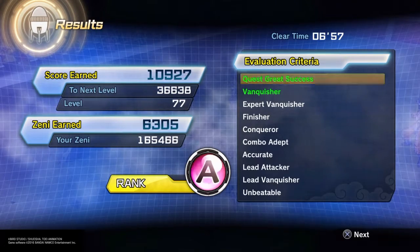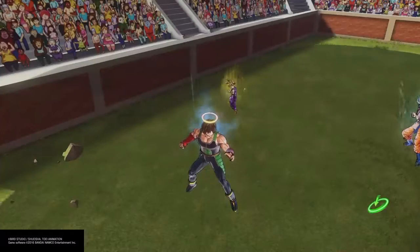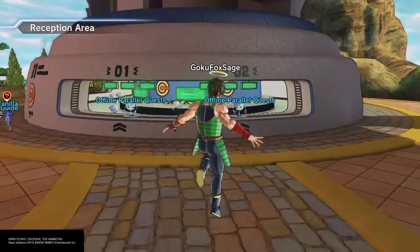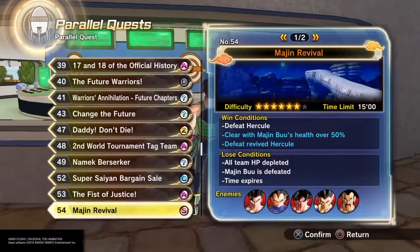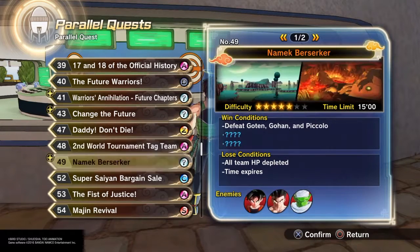Alright, so we cleared it, we did everything we're supposed to do, we got the secret event and stuff like that. I didn't get great drops, but that's basically it for this parallel quest. This is Parallel Quest 48 - here you can see we completed: clear under five minutes, defeat all enemies that appear. We did that.